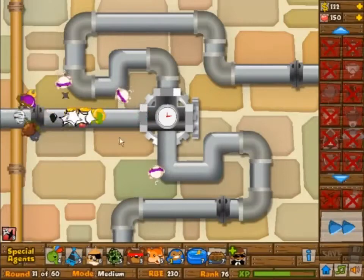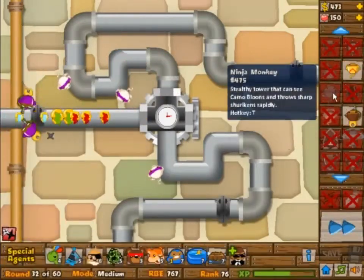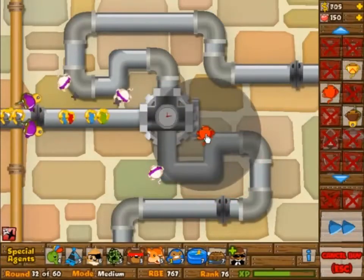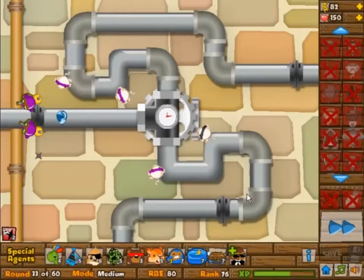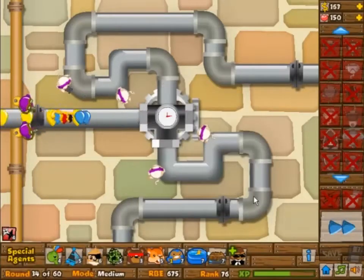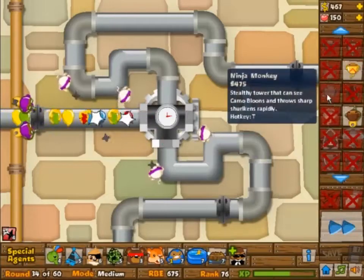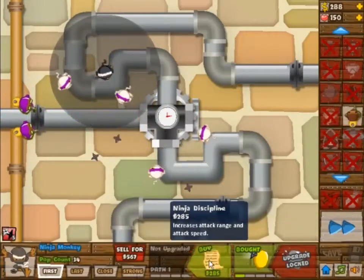I should have placed a ninja monkey in the top right at some point and I would have been fine — I would have had it with no lives lost. As you will see, it is just about placing all of these ninja monkeys and upgrading them to 2-in-1, and that's all the strategy there is. There's no real strategy; you just have to get lucky.